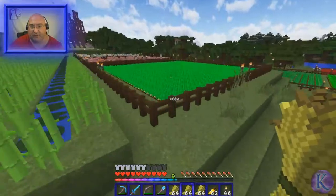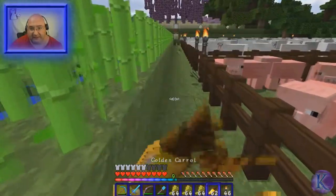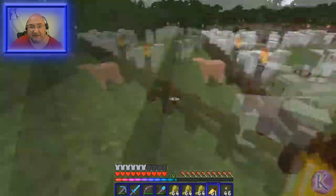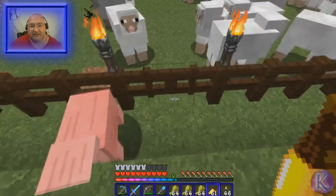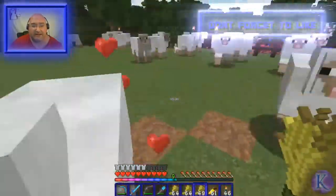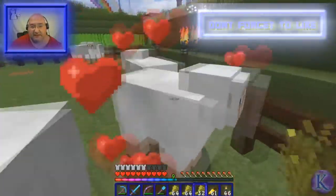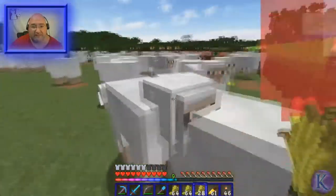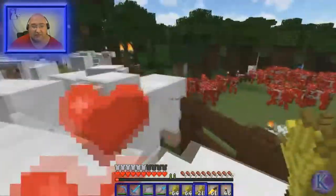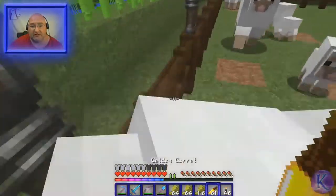Alright, so now that the wheat is harvested, I like to feed up the animals that eat wheat - that means the sheep, not the pigs, the cows, the sheep and the two types of cows. So let's feed these guys up, and if they eat a whole stack of wheat I kill them off and leave the babies. I don't have enough sheep to do that yet - I'm about a third of a stack away from killing these guys, so one or two more breedings and then I can kill these guys off and get some meat and fur.